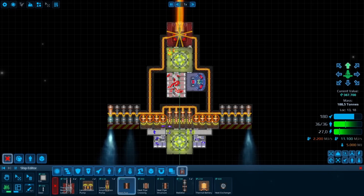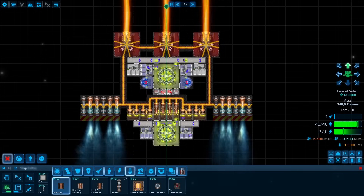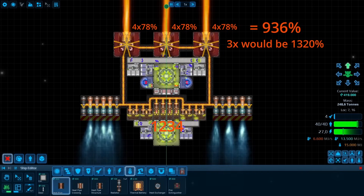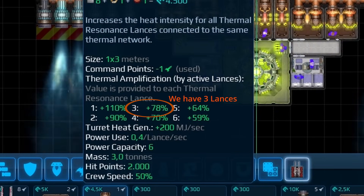Make sure to connect both nodes on the dilation pump or you will not receive the full bonus. If you have multiple TRLs and multiple pumps in the same heat system, which turret gets the buff? It's all of them. The buff is reduced with each additional TRL, so putting three of them in series does not triple your efficiency, but it is still pretty powerful.